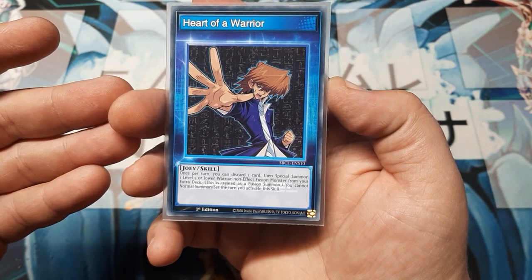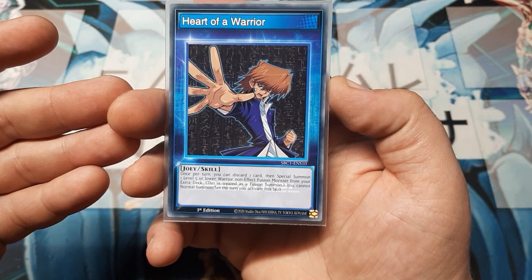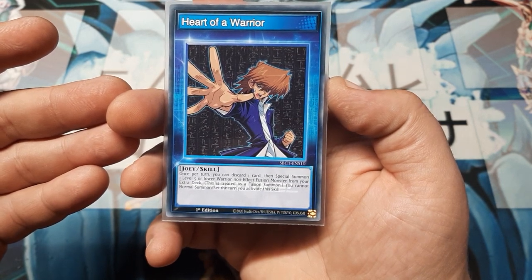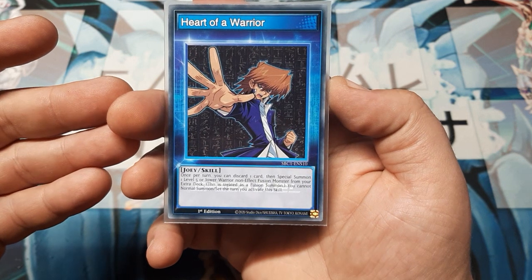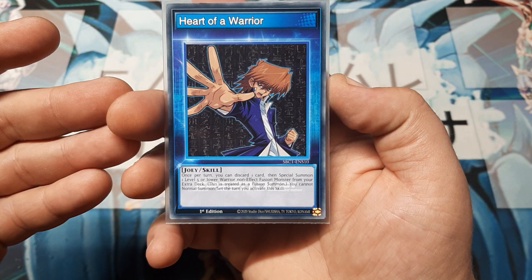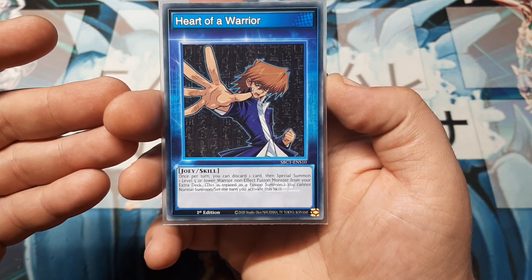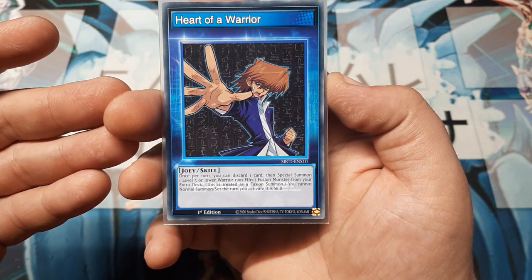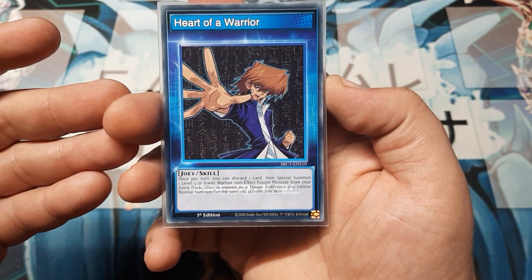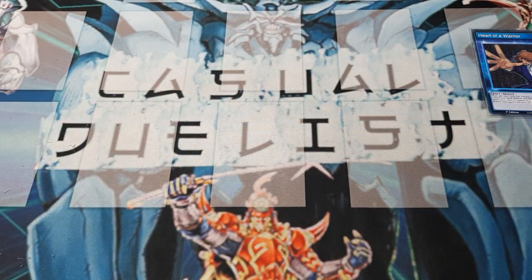Once per turn, you can discard a card to Special Summon a level 5 or lower Warrior non-effect Fusion Monster card from your extra deck. This is treated as an entire Fusion Summon. You cannot conduct a normal summon or a set the turn you activate this skill. But this is a once per turn skill, which means you guys are going to be playing a lot of Flame Swordsman.